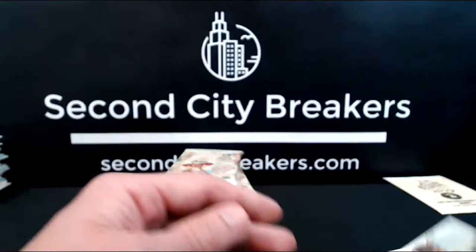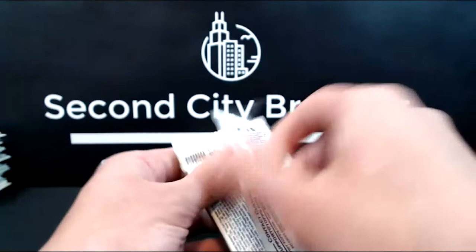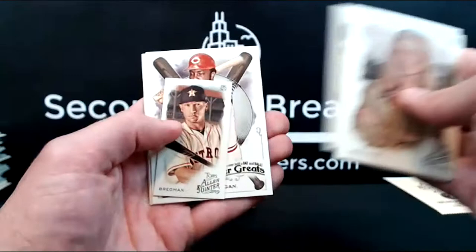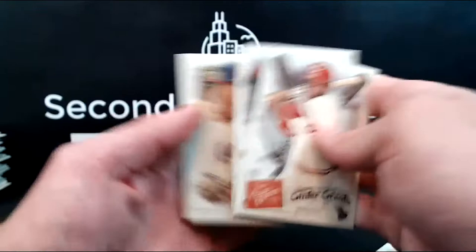Castro and Mariano Rivera card. Josh Bell too, having a killer season so far. I don't know how he's done in the second half, but dude is almost on par with Bellinger and Yelich. Jansen, Goldschmidt, Claiborne, Porcello, got a Bregman mini AG back, Joe Morgan, Ginter Greats, Corsier, no Syndergaard.